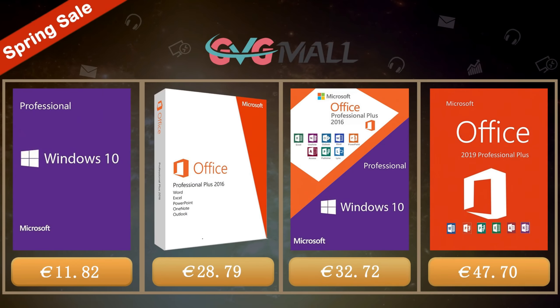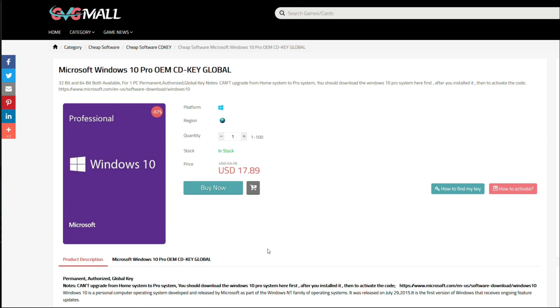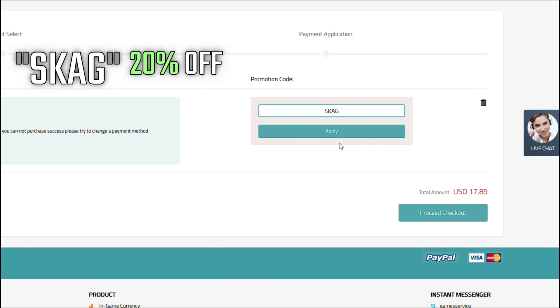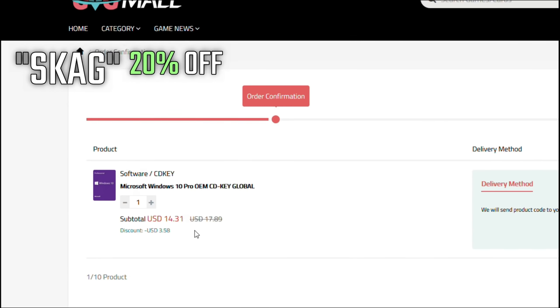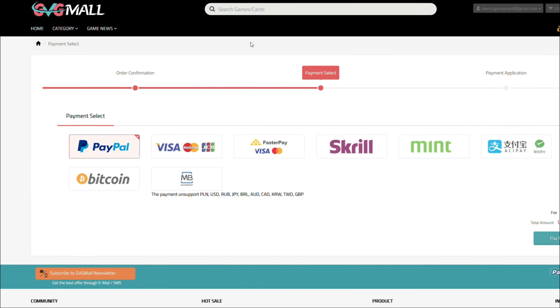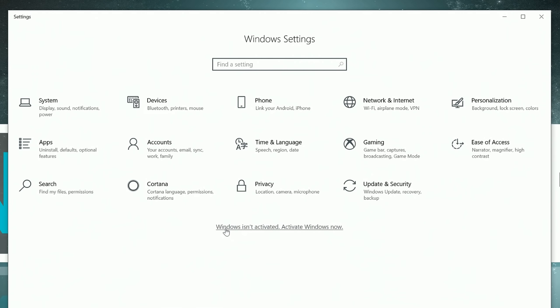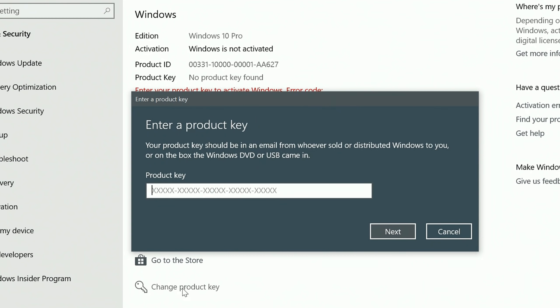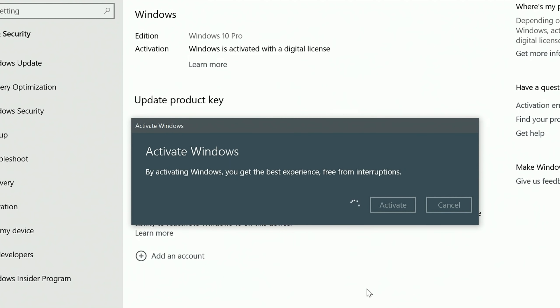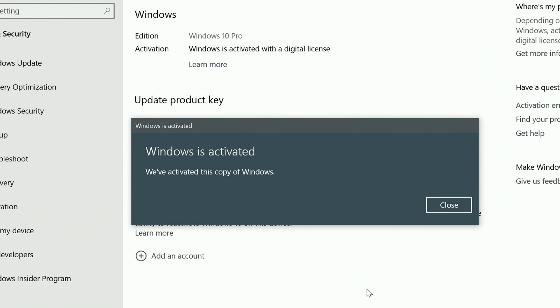Today's video is sponsored by GVG Mall, where you can get a Windows 10 serial key for only $17, and by using my discount code you get a 20% off discount, making it $14. After the payment you'll receive the serial key, and to activate it just go to your Windows Settings and enter that same key — and voilà, you have an activated system for only $14.